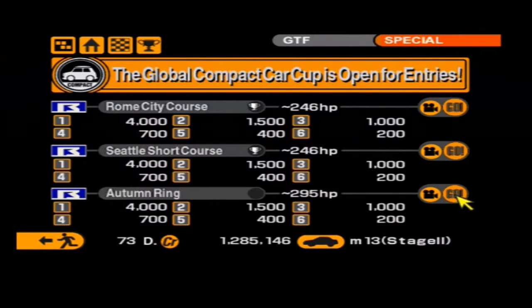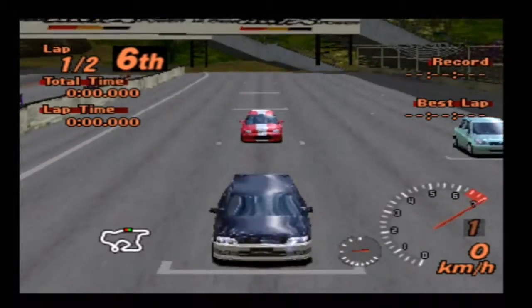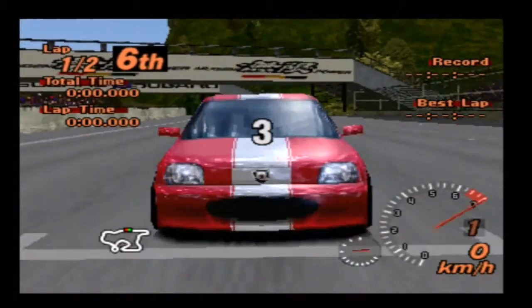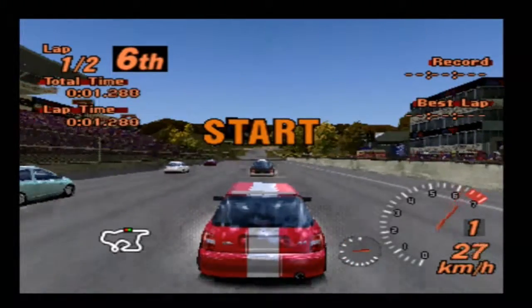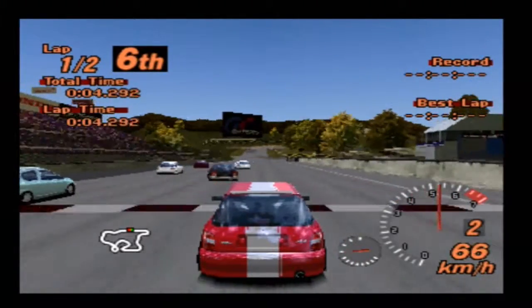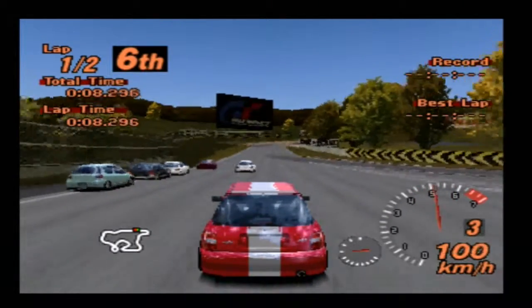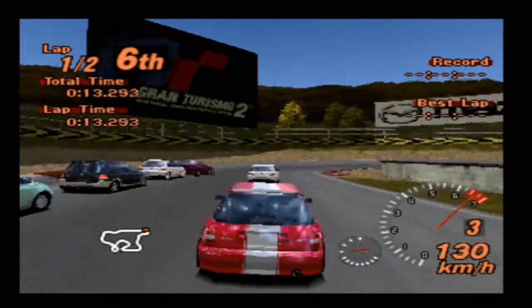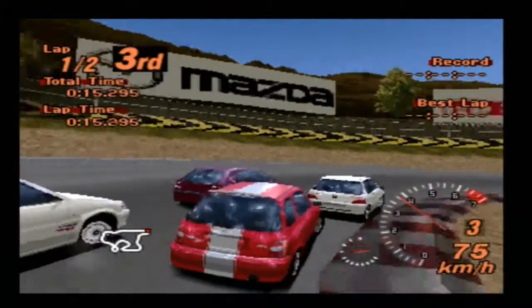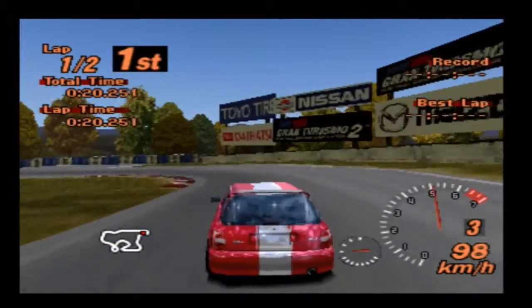We move on to our last race, which is at the Autumn Ring circuit. We are on track at Autumn Ring and there is a Toyota Yaris, a Mazda Demio, a Citroen Saxo, a Peugeot 106 - oh God help me. There's also a white thing which I'm assuming is a Yaris. It's not looking like a Yaris the closer I get to it - it's another 106! Apparently I've overtaken them all in the first corner.